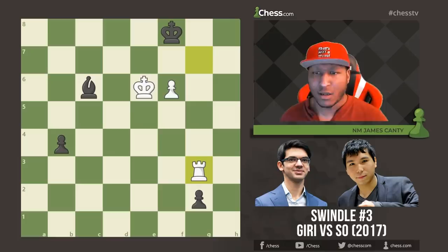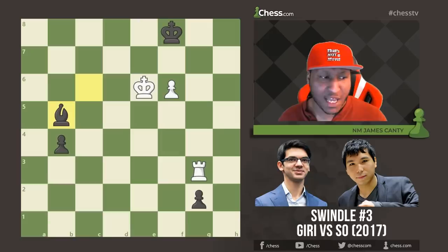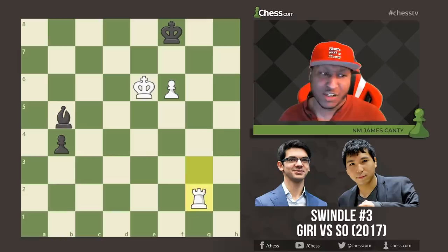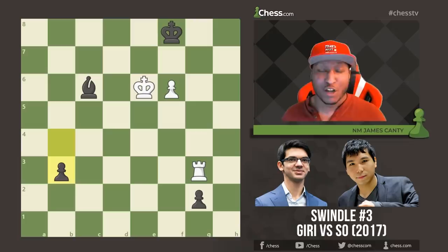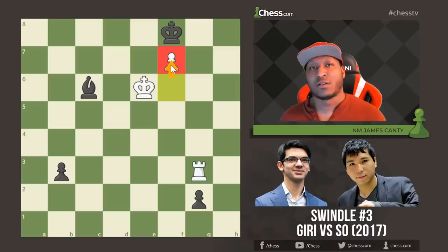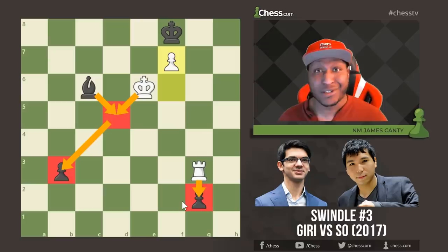Wesley So says b3 — I don't understand what you're doing, I'm just going to queen. After b3, what was supposed to happen was Bishop to b5, and after Rook takes, Bishop c4 — because the pawn isn't really promoting, and with the king having to step off, the game should be drawn. But Wesley So chose b3 trying to queen. What does Giri do? Here it is: f7! I don't care what you do, you're going to lose this game now. There is checkmate on the back rank, and if you try a check, we take it, grab the pawns with the king and rook, and it's king and rook versus king — a simple win.